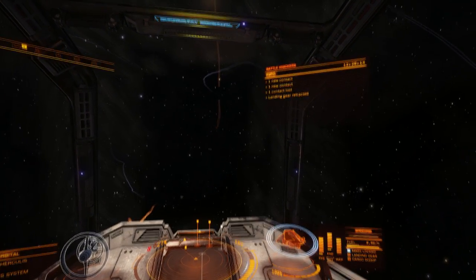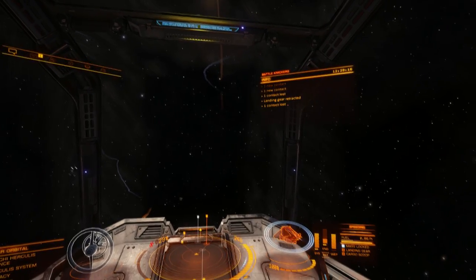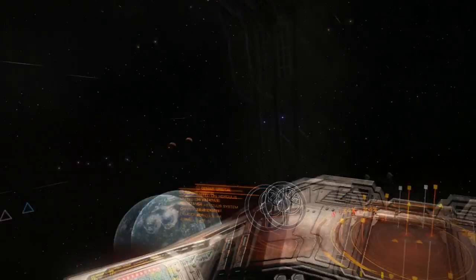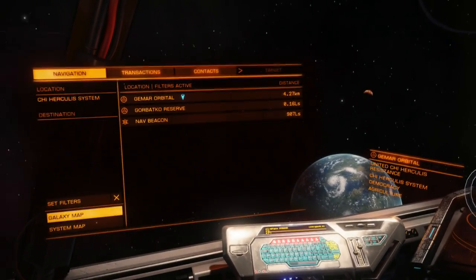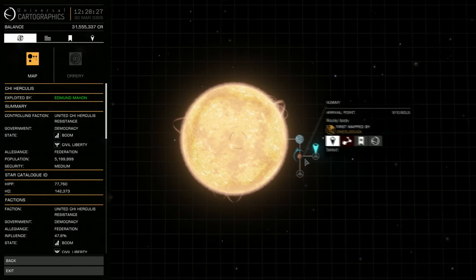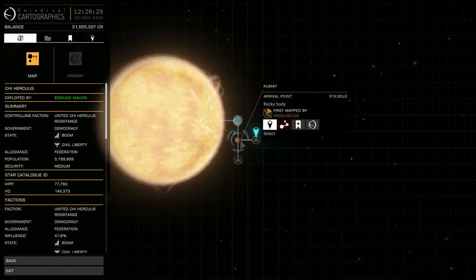All newly purchased small ships will also now come with a free supercruise assist module. Targeting a destination in system and aligning your ship with it whilst in supercruise will allow the module to maintain the correct speed, doing away with the dreaded loop of shame.